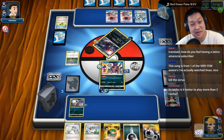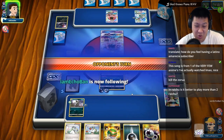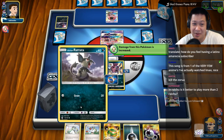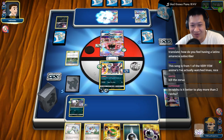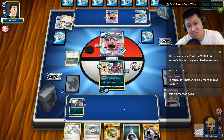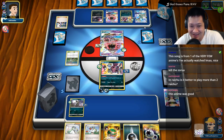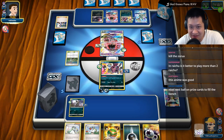If I don't fill up my bench space, you can't beat me. Kill the Zorua — he's gone. He may bring it back with Super Rod. If I don't go crazy filling my bench, we're good. He can take out my Raticate for one prize card if he wants — go for it. I'll charge up another Pokémon now; he does have his own Hoopa, so we'll probably end up trading Hoopas.